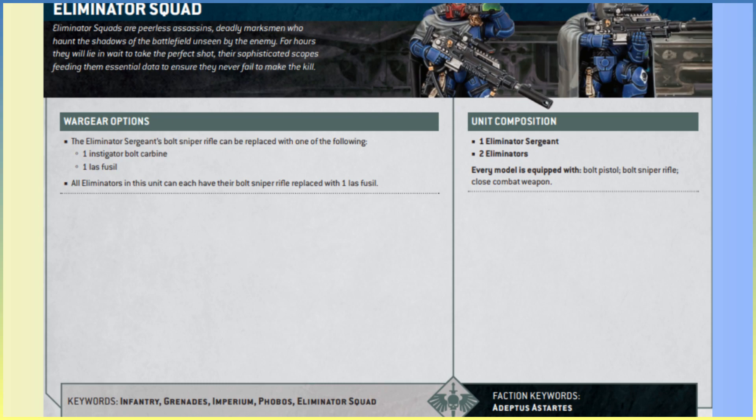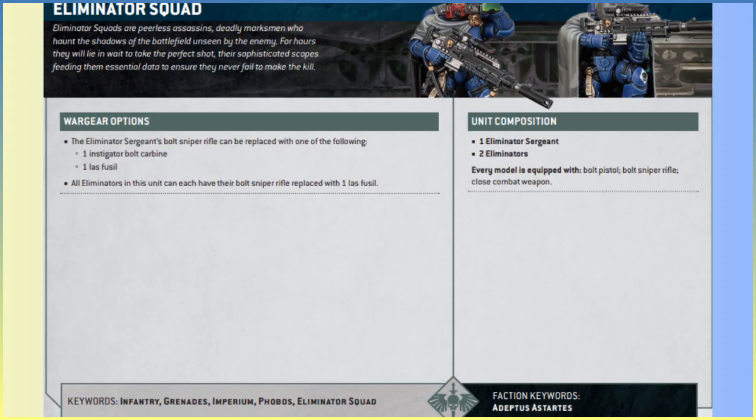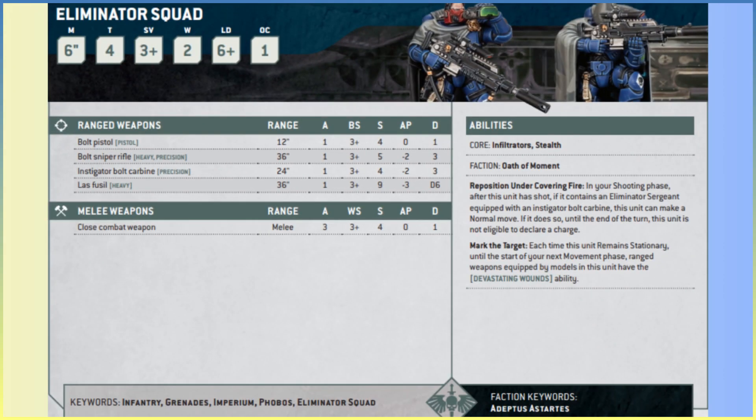The wargear options on the left side: the Eliminator Sergeant's bolt sniper rifle can be replaced with an Instigator Bolt Carbine or a Las Fusil — we'll get to those when we talk weapons. All Eliminators in the unit can also have their bolt sniper rifle replaced with a Las Fusil, so you could replace all three models with Las Fusils if you wanted. We'll discuss the pros and cons of both. The keywords at the bottom: they're an Infantry unit, they've got the Grenades keyword which interacts with a stratagem, and they're a Phobos unit.